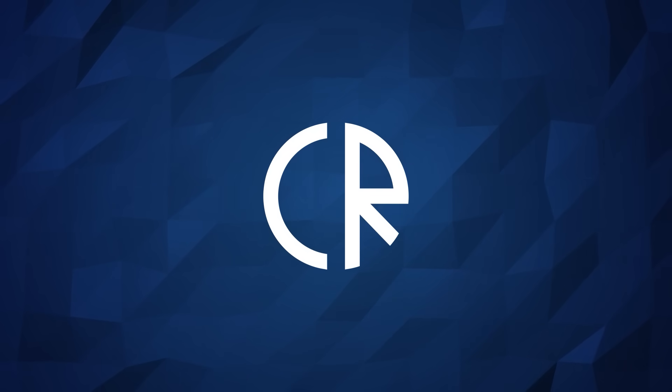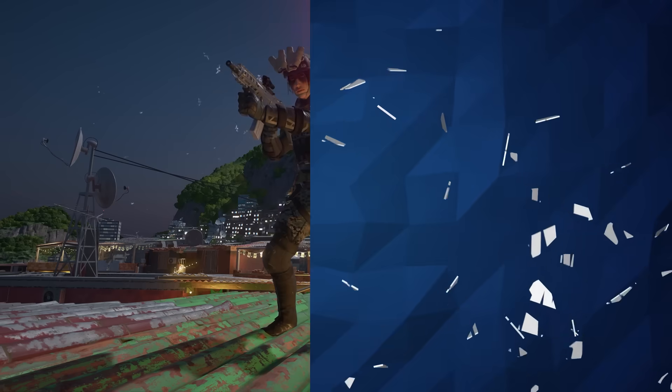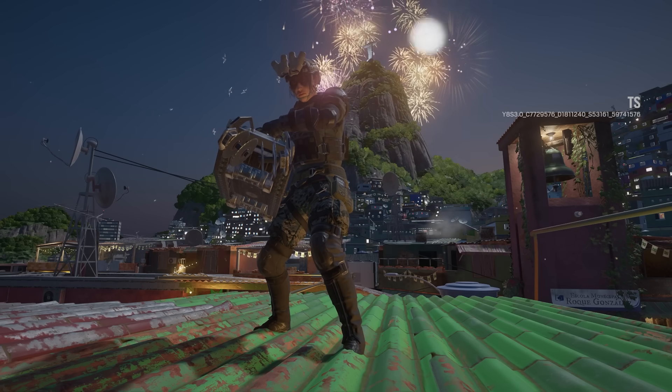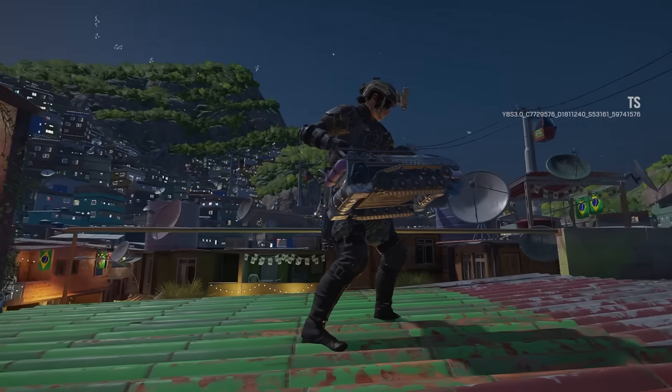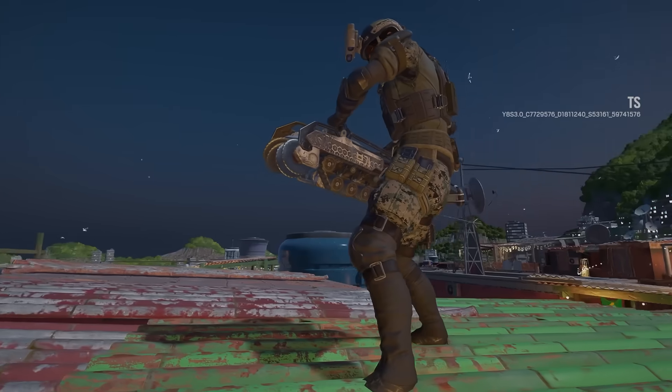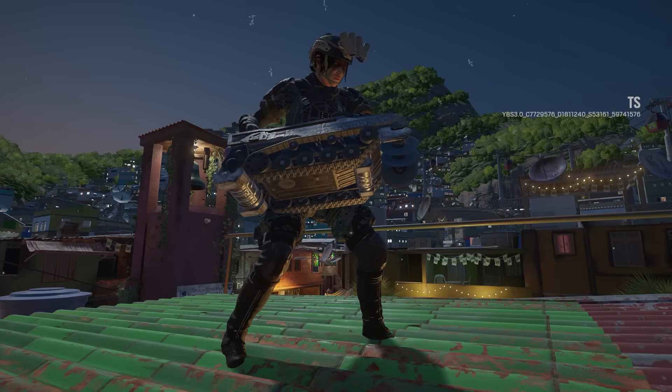Hey guys, it's Core Ross and welcome to Sixth News. Today we're going to go over the brand new attacker in Rainbow Six Siege and she is called Ram. Expect this operator to come in at any soft entrance on your rear, so watch out. Her special gadget is this little tank thing that honestly looks like it came out of Robot Wars.